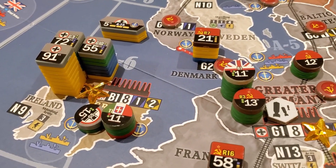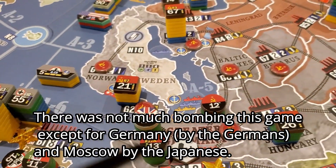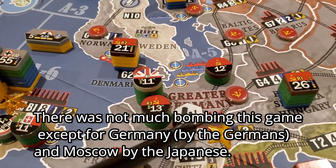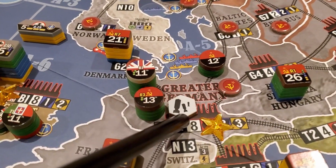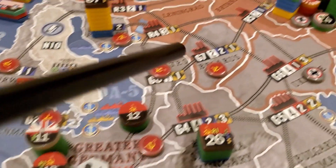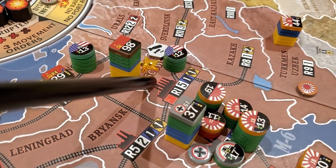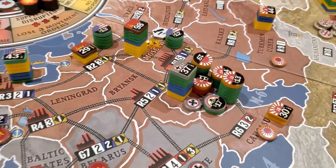There was no strategic bombing this round, other than the Germans bombed Germany itself once the British overtook it. And the Japanese bombed Moscow to try and disrupt the rail network.